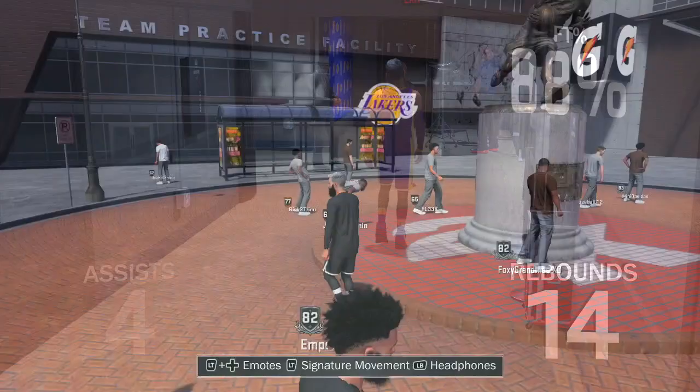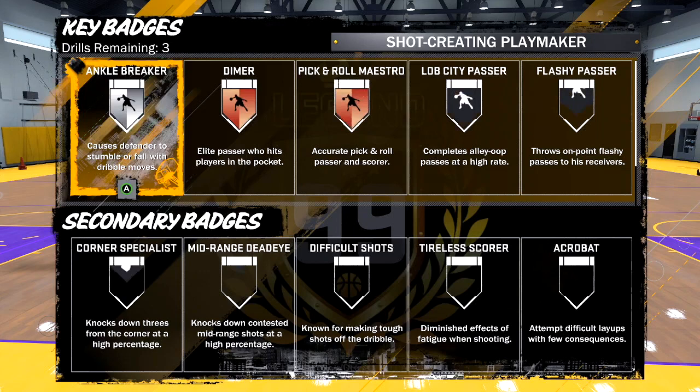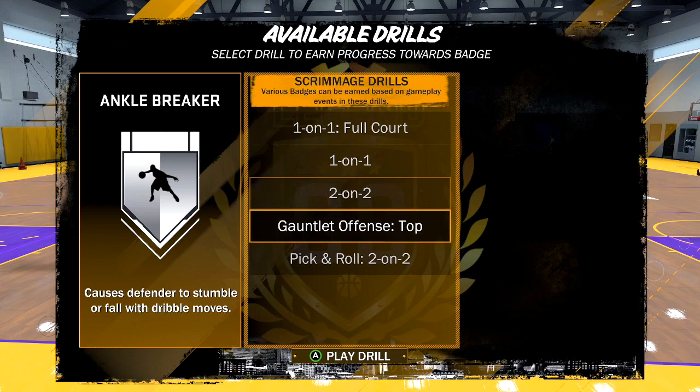Now here's the main important part where people get wrong. People feel like going to the team practice facility is where you grind for your badges and where you get the most points. I went and tried it out — that is not the case. You can specifically grind any badge you want; for example, if you want to grind the ankle breaker, pick the ankle breaker section and it gives you all these drills. I played every single one of these drills and trust me, you do not even come close to the amount of points you'd get versus an actual full NBA game.